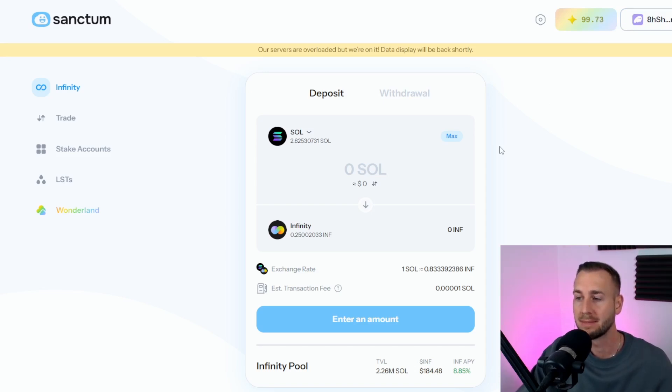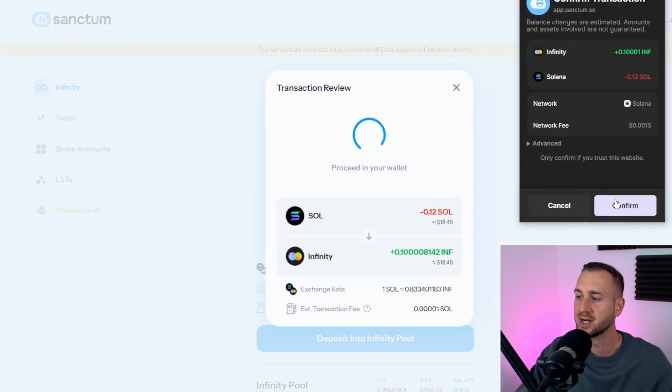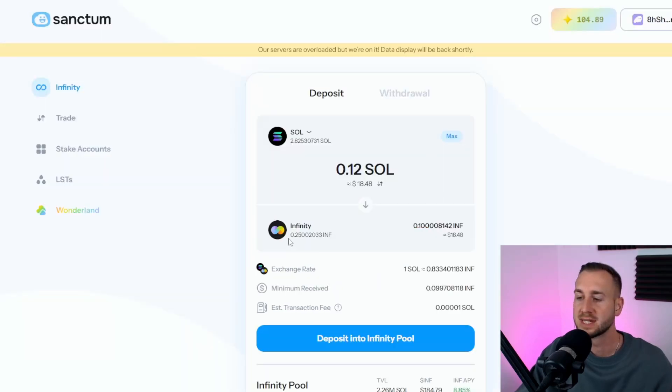Copy and paste that referral code in, and once you're set up you can use your own referral code to refer others to the site and get a little kickback. On here you'll have some SOL in your wallet and you want to mint some of the LST called Infinite. Enter the amount of SOL you wish to stake — say 0.1 SOL, which gives you 0.08 INF back. The docs suggest holding a minimum of 0.1 of each LST, so that's around 0.12 SOL into INF. Click 'Deposit into Infinity' and confirm the transaction in your wallet. Once done, you'll see your INF balance go up.